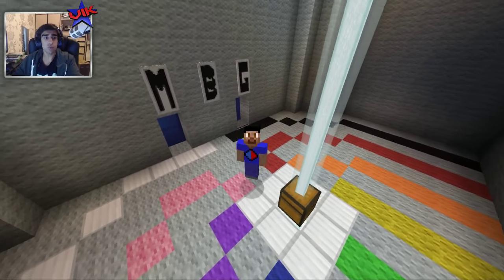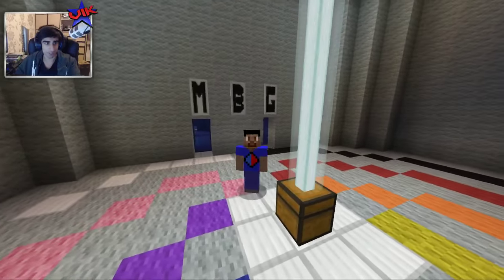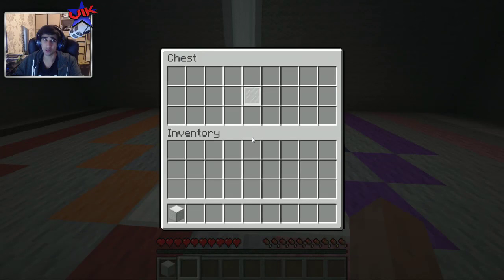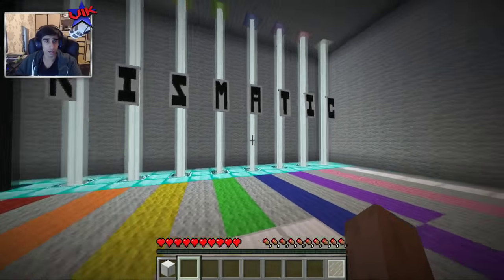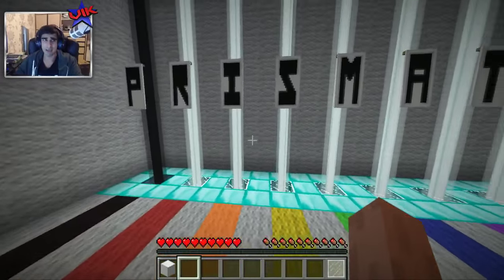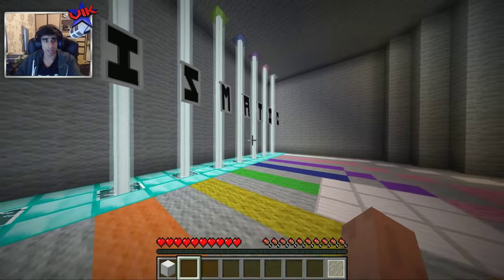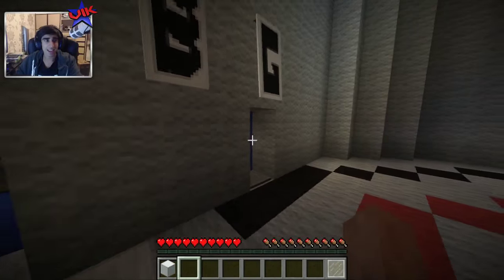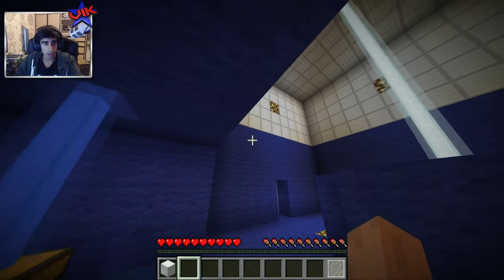Hey guys, it's me Vixxon23 and welcome to a Minecraft 1.9 map called Prismatic. From what I've seen of this map, it is probably one of the coolest puzzle type maps I've ever seen. We take some glass and the Prismatic machine is revealed in front of us. The premise is changing the colour of light to change the environments around you. I believe at some point I'll need to power up all of these. Let's get into the Prismatic room.